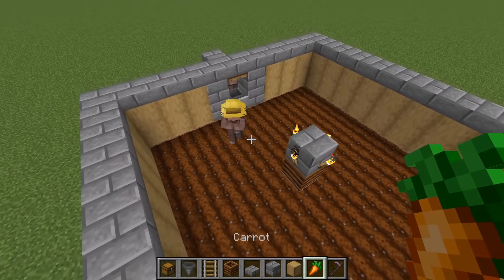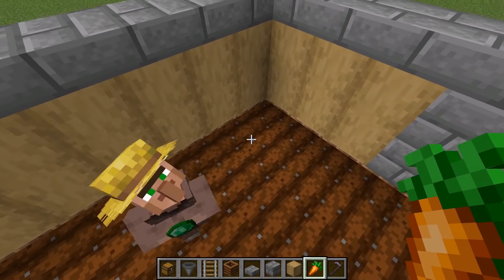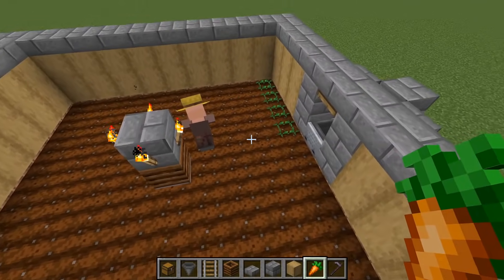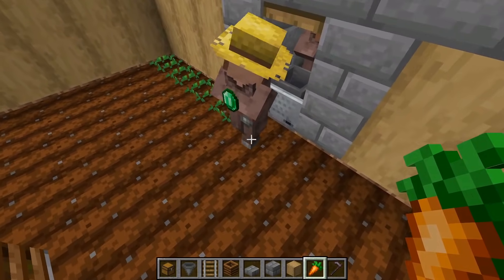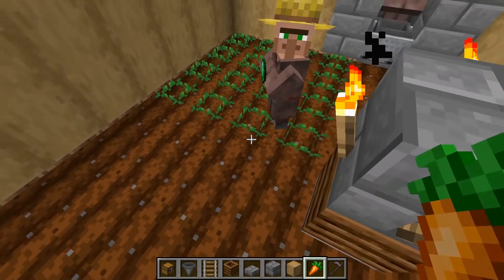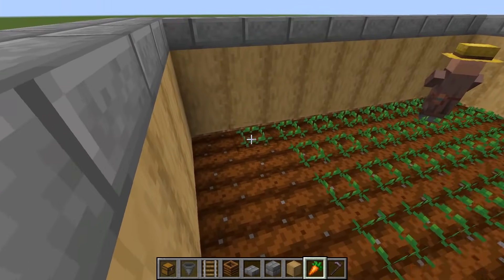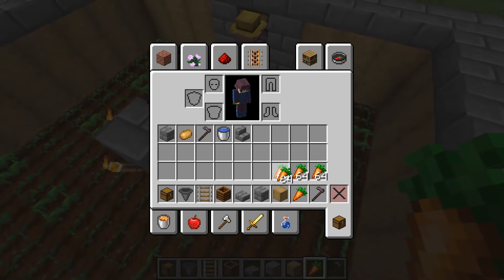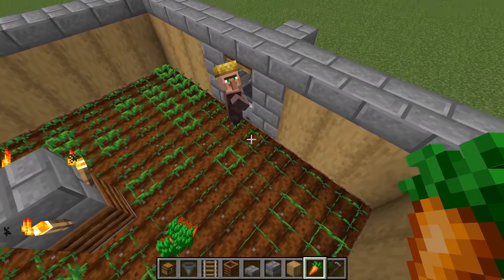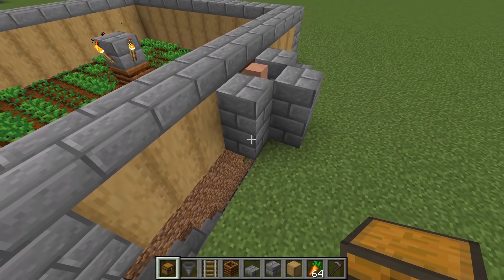Now you're going to pick the crop of your choice. Wheat doesn't work too well — I don't know what it is, but it just doesn't work for the villagers. All you have to do is pre-plant your crop — it can be carrot, potato, or beetroot, and the villagers will farm that. Just pre-plant all of your crops in the little area here. If you want to help the villager out even more, you can place down some carrots on the ground and he will eventually pick them up and put them into his inventory. As you can see, he just picked them up and his inventory is now full.